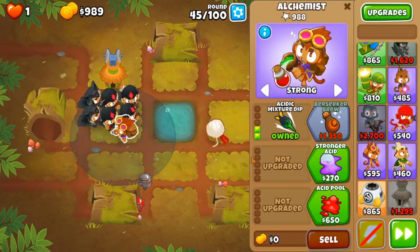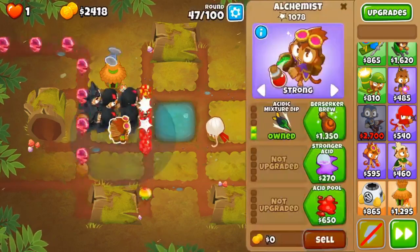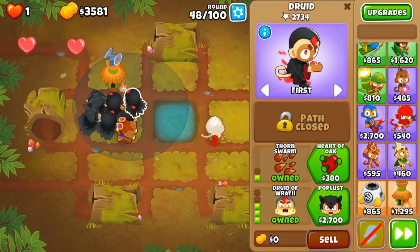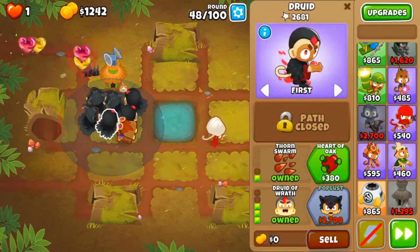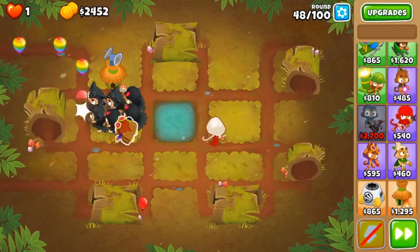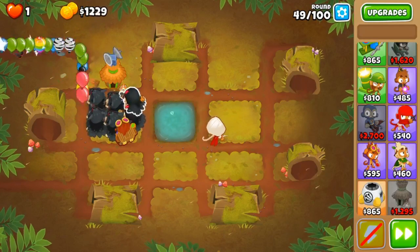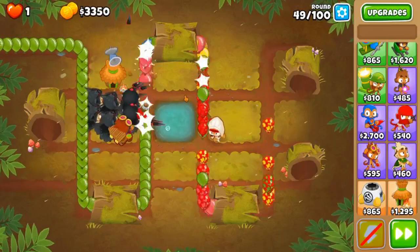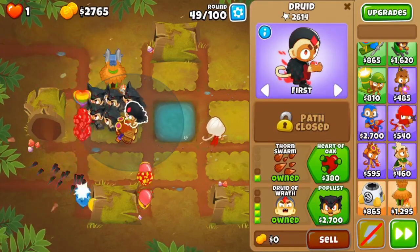I'm also going to get this alchemist up to a 2-0-0 just for some better lead popping power, because the acidic mixture drip gives them lead popping power. Now it's time for poplust number 3, and number 4, number 5, and number 6.